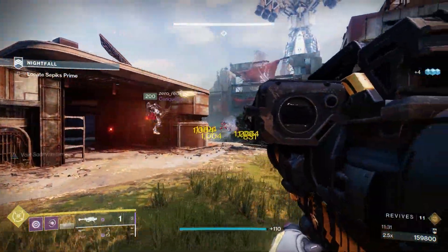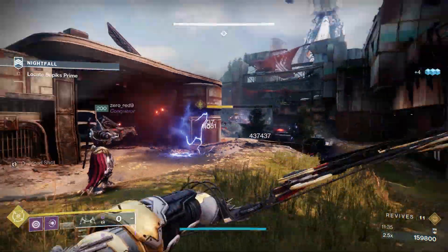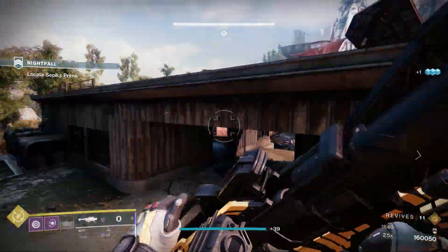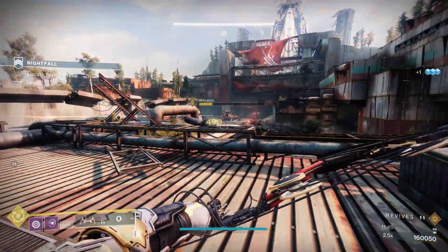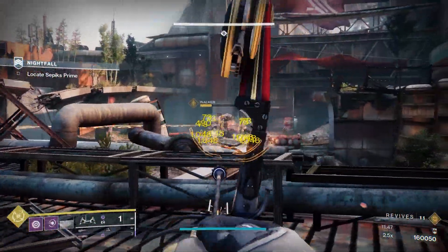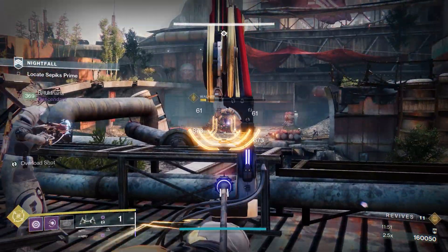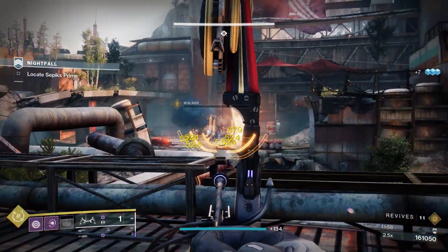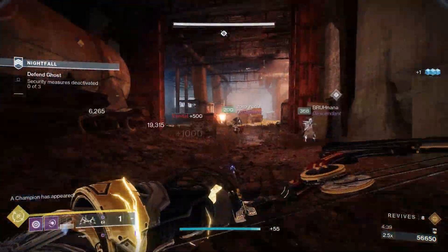It does wreck tanky targets like the Briggs tank in this week's GM. It's a really solid addition — definitely try to get a Void Lasting Impression Rocket Launcher. It's a really nice addition to the build with the poison damage and the extra damage from Mantle of Battle Harmony and Font of Might.